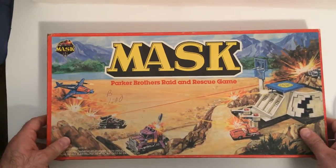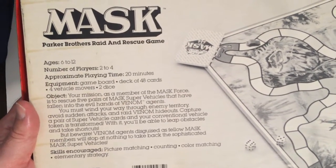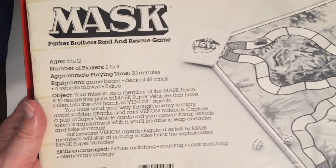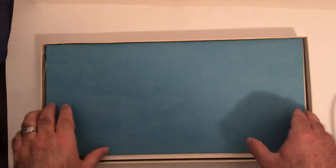Worth it just to have the box, to me. Hopefully it's all there — they said it was, based on a black and white photo on the back. Twenty minute play time, some cards. We need 48 cards, four vehicle movers, two dice. Let's see if it's complete. This is going to be an unboxing, not a playthrough — I'm sure the playthrough is pretty simple though.